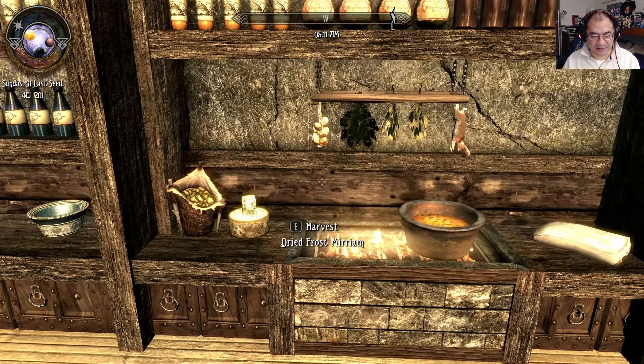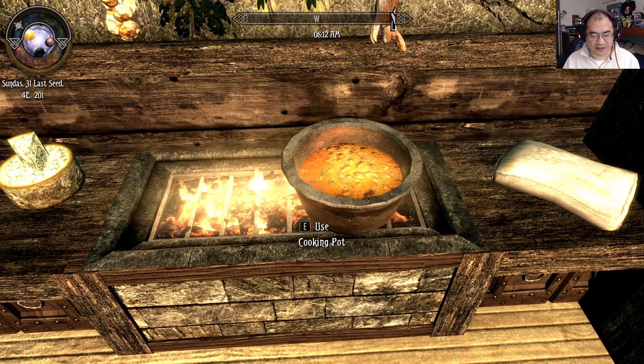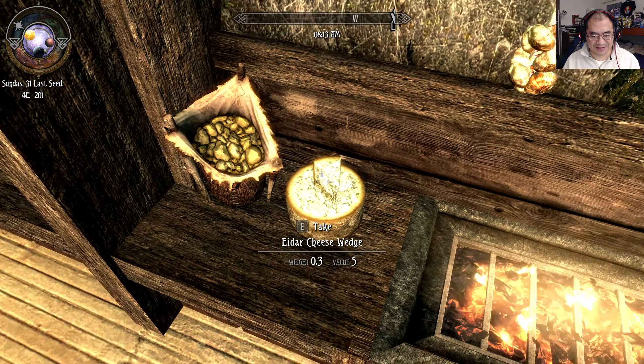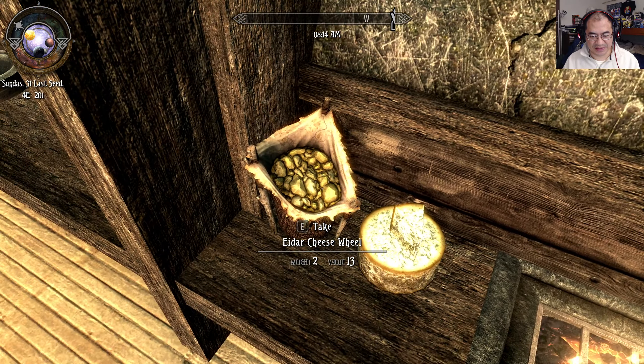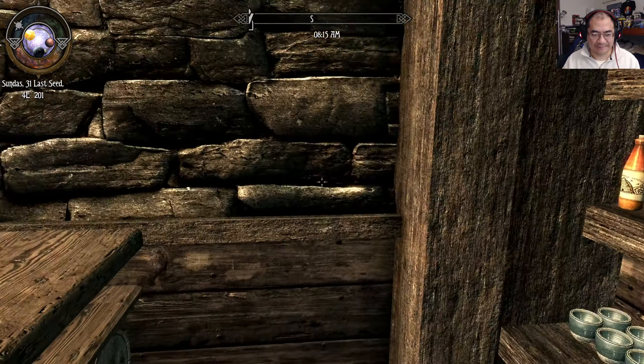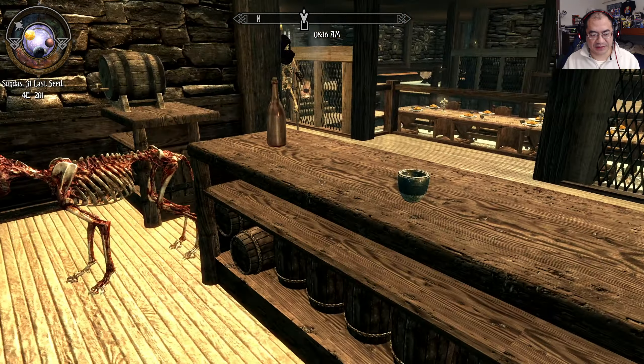There are shield racks, a nice little bar, a cooking pot, elder cheese — or Edar cheese — and mammoth cheese. And there's a copy of Uncommon Taste.